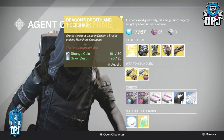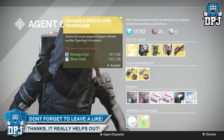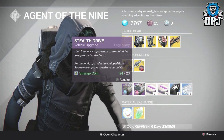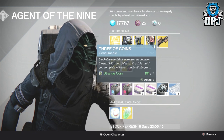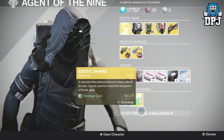We also have weapon bundles which offer a weapon and an ornament — how badass is that. We also have plasma drives, a stealth drive, heavy ammo synths in packs of threes and tens, three of coins, glass needles, and material exchanges.